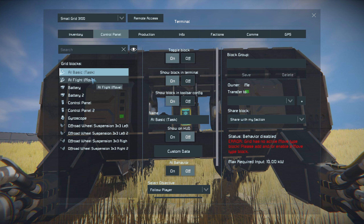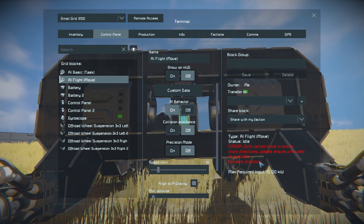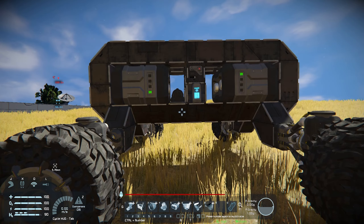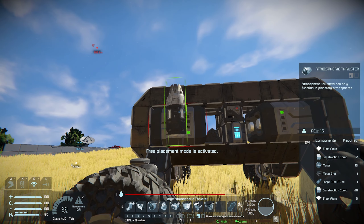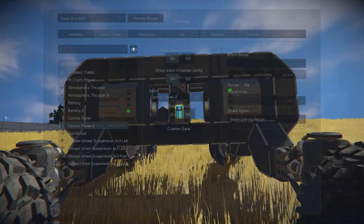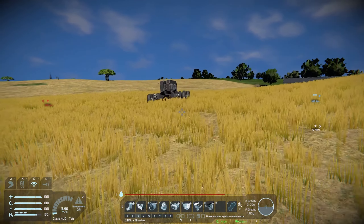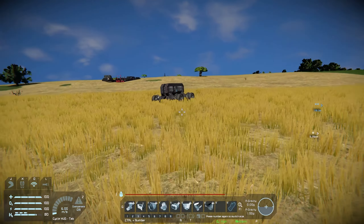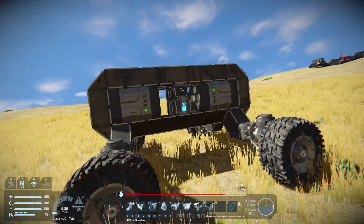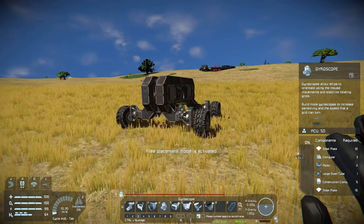We're going to configure this thing and tell it to try and follow us and see if that works. I genuinely have no clue if this is going to work, but we're going to go AI basic on follow player and set the follow distance. AI behavior is on. It doesn't like that it doesn't have a thruster, so what I could do is give it thrusters — if I give it like one thruster in every direction... What if I give it like one thruster in every direction? It only has two thrusters right now. It's using the thrusters and the gyro — the thrusters to go, the gyro to turn. Maybe if I had two gyros it's going to have a lot easier of a time.